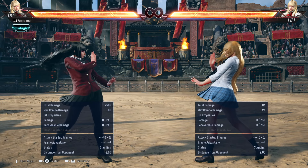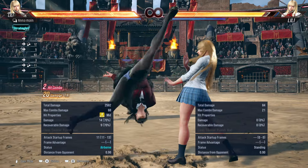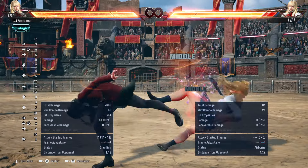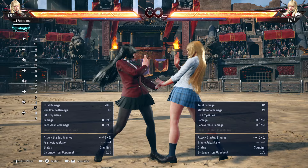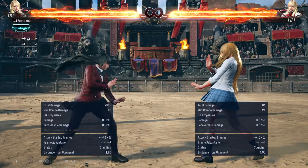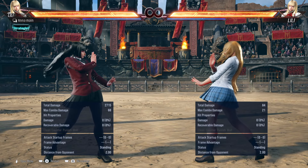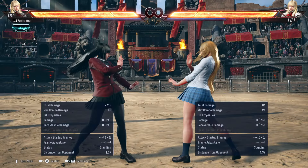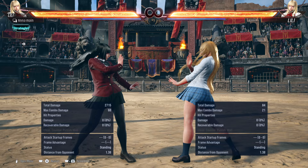The move that did get nerfed quite a bit is four-3+4. It used to be minus four, so you had a lot of options to set up your opponent — like a mixup, sidestep situations, that kind of thing. But because it's minus nine now, you can't really do all that setup. Players that love using setups are going to be frustrated, since they lose out on a lot of their options.